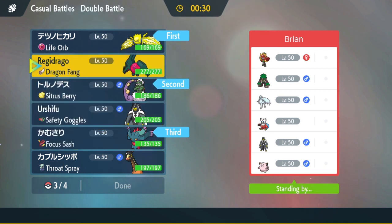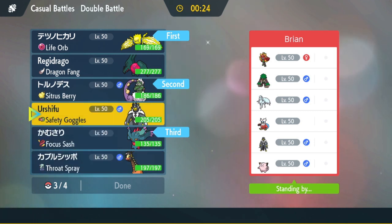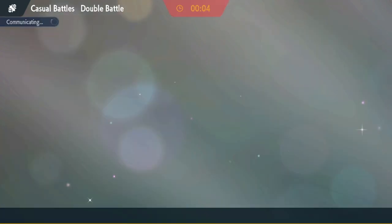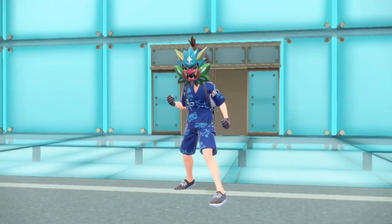I'm going to bring Flutter Mane in the back in case I want to explode and make some plays. Regidrago looks pretty good here too. It comes down to what he brings — he has a lot of ice types. I think Ogerpon is the Fire type one. I'm going to try to bring Farigiraf here — wait, Farigiraf, not the pre-evo. Have you guys gotten the DLC? Let me know how you're enjoying it in the comments.